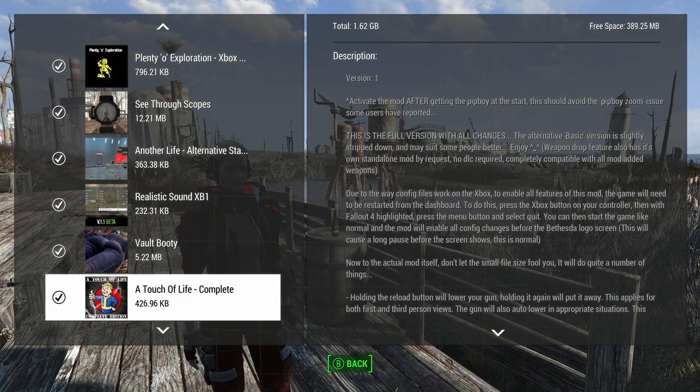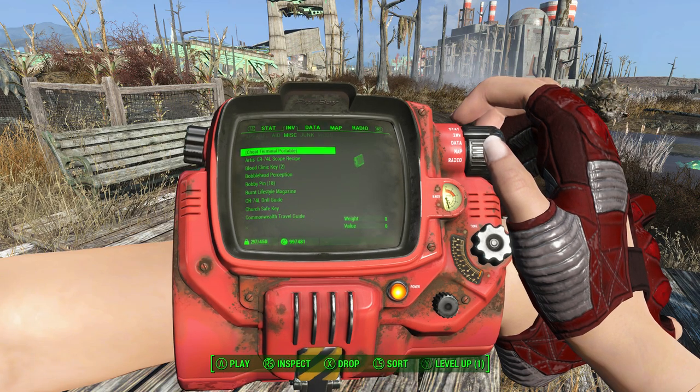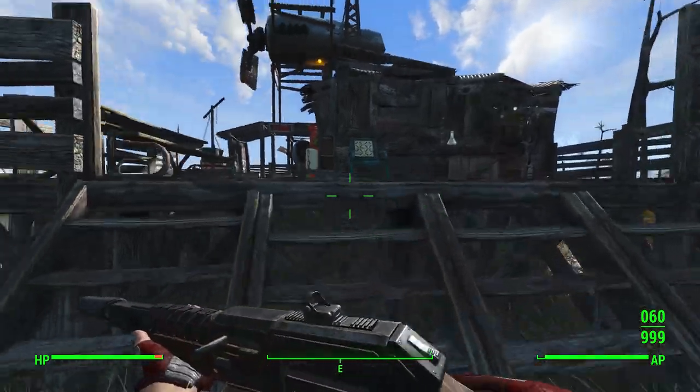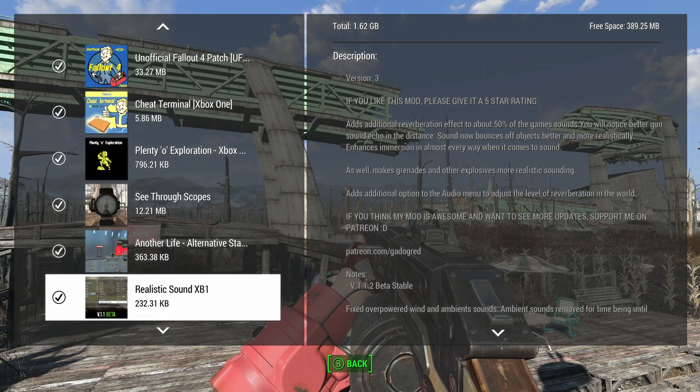Touch of Life Complete — this is a big one. People always ask me how do you get your field of view so high and why is your Pip-Boy so far away from the camera. This is the Touch of Life Complete mod — it gives you the higher field of view. That's my Pip-Boy zoomed out and zoomed in — higher field of view than you'd normally get. It only works when you start a new game though, so you can't apply it to an existing save. It's a limitation of how the engine works.